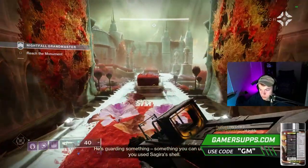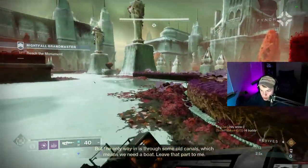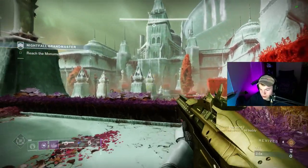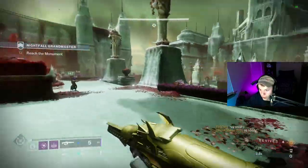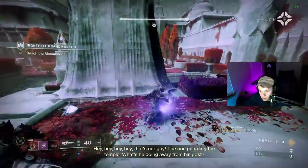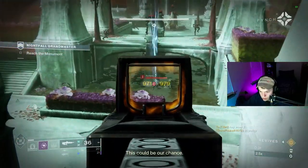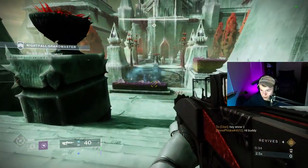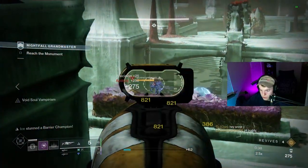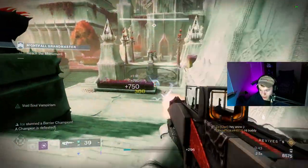In this GM, the main modifier you are going to be dealing with is extra incoming arc damage of 50%. You will also do 25% increased arc damage yourself. Compared to all other GMs, this is going to make a ton of the enemies deal way more damage, so in terms of difficulty, this GM is going to rank pretty high. That being said, my team found that really the only hard part about this GM was the final boss room. Every other area you can take it slow and play safe, but the boss room requires you to constantly move and there is very little cover, so hiding in wells or bubbles is not a very good option.